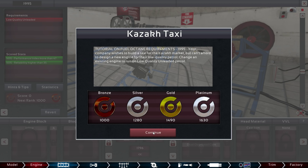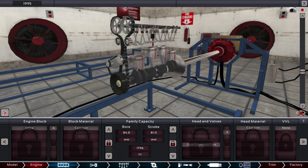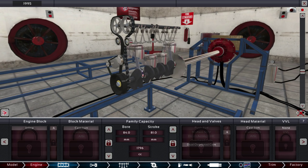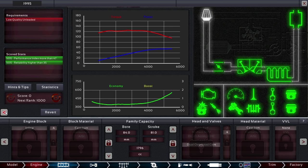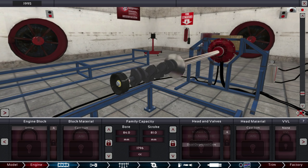There are score requirements here for getting different kind of medals. We've got some cool ability to view things — we can pull this out and get a bunch of extra stats. Here we can view the engine, get all the components on, strip it down to just nothing. I don't know what this thing is called — again, I don't know anything about cars.